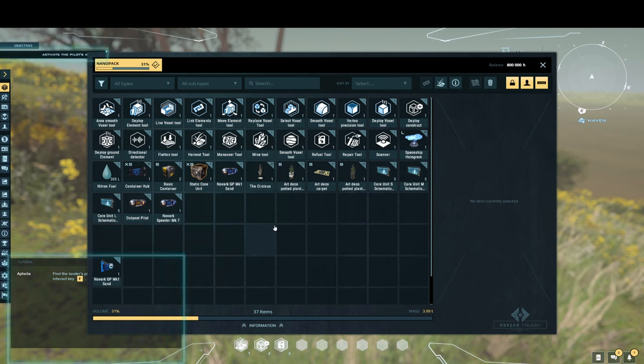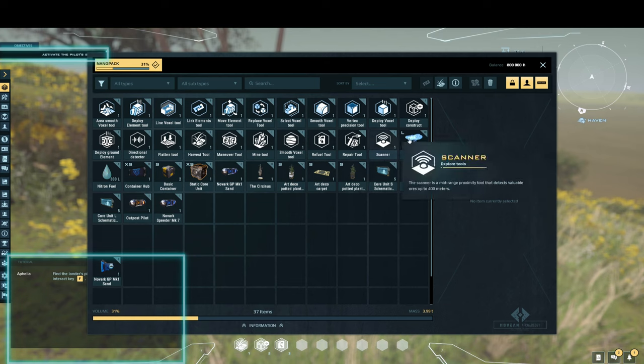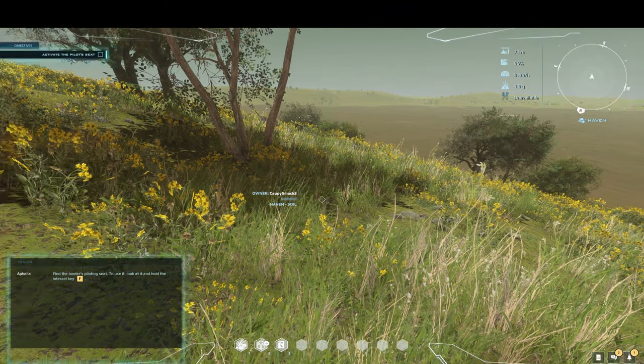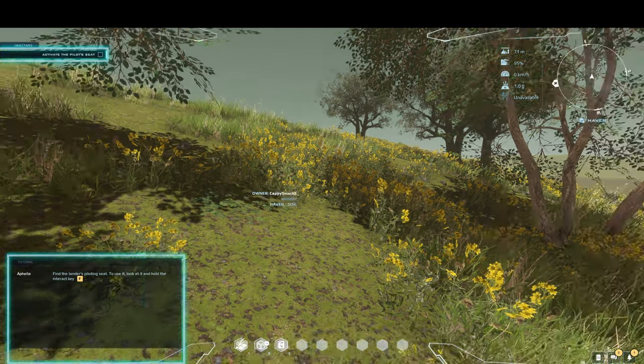This is called happy path development, where the developers only tested the happy path — the path of most happiness where you sat in the pilot seat and when the dropship landed you smiled because you were happy. The developers should have coded and tested the unhappy path, where you did not do what you were supposed to do and when you landed on the ground you were not smiling.